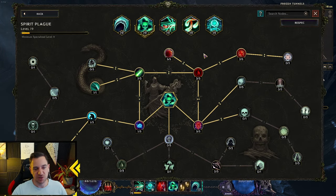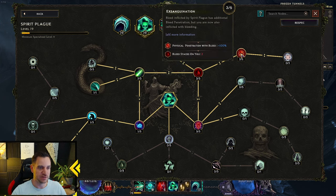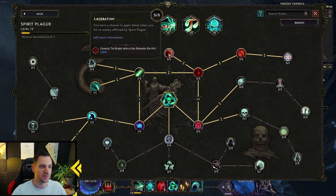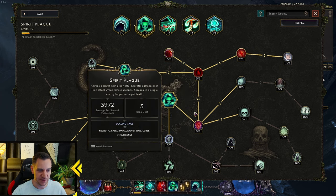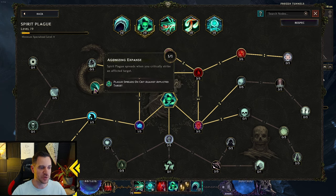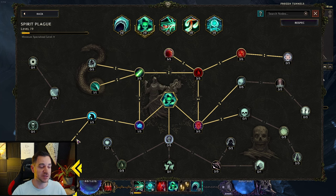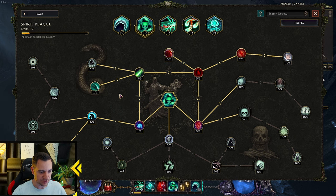Then we have Spirit Plague, which goes in the same direction — Bleed, additional Bleed penetration, Bleed everywhere. It's the Blood Warlock, very simple. This increases your global damage over time when you afflict an enemy with Spirit Plague, which is great. There's also slow, chance to spread Spirit Plague on critically strike, and Necrotic damage for each point of Intelligence.